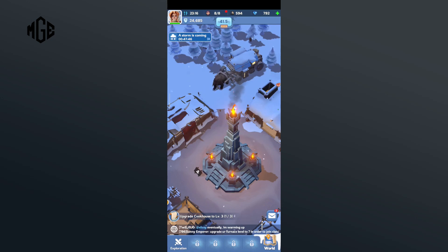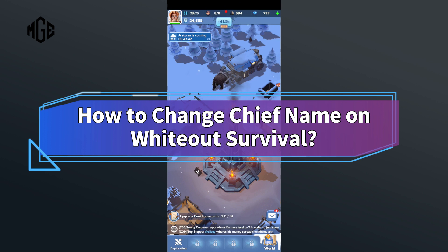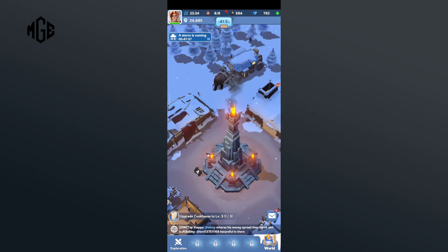Hello everyone, welcome to Make Gaming Easy. Today in this video I'm going to show you how to change your chief name on Whiteout Survival. Without any further ado, let's get started. First of all, click on your profile in the top left corner.